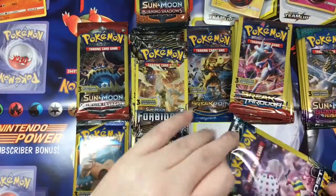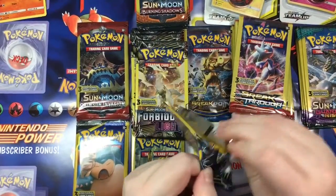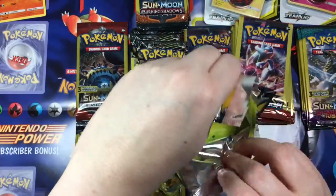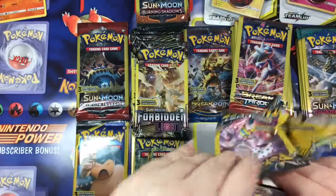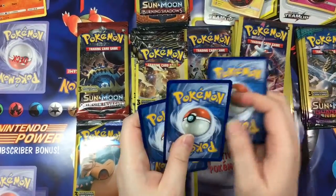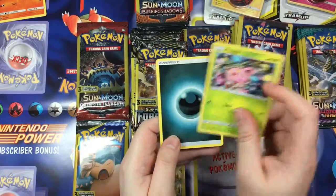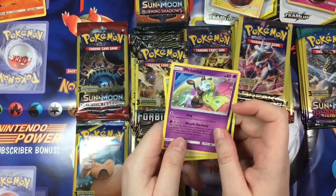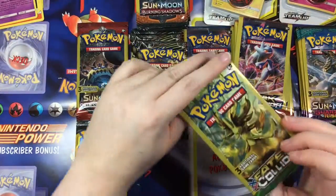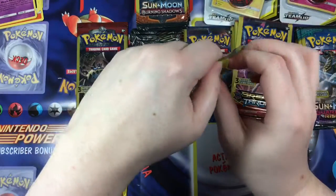Let's go ahead with our single Lost Thunder — maybe this pack will be nicer. These guys are going to be really hard to not bend, unfortunately, simply because there's not very many in there. So — Hop, an Energy, and a Meltan. Actually she's pretty cute, I like that. Our one Fates Collide — I really do like that pack art.